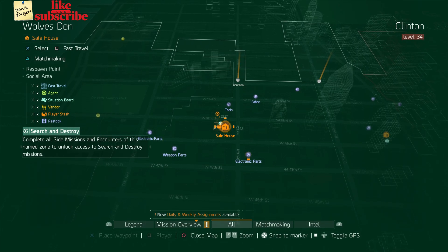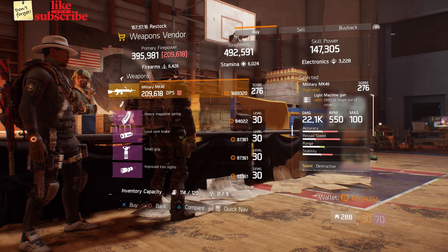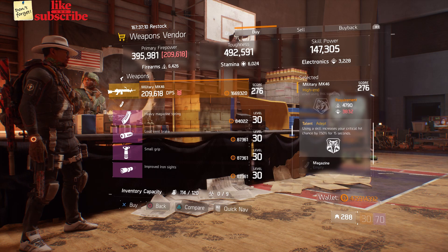For our next gear items, you're going to head over to Wolf's Den. Here the weapons vendor has a Military MK46 with a gear score of 276. It has 20% damage to targets out of cover and the talents are Destructive, Fierce, and Adept.